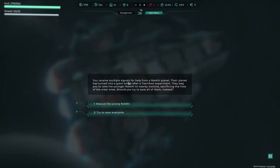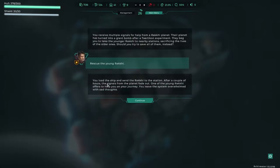You received multiple signals for help from a Raki planet. Their planet has turned into a giant bomb after the Terracon experimented. They beg you to take the younger Raki to a nearby station, sacrificing the lives of the older ones. So you try saving all of them instead — probably a bad idea. We'll rescue this young one. You load the ship and send the Raki to the station.